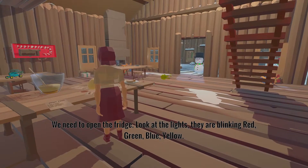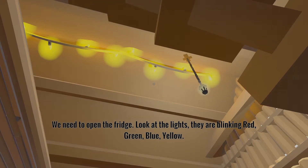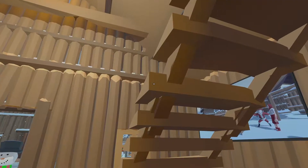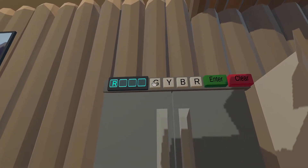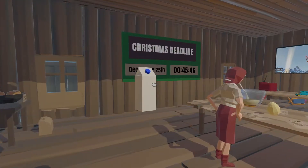The lights are blinking a color sequence: red, green, blue, yellow. So the code is red, green, blue, yellow. Sweet — and we got our milk.